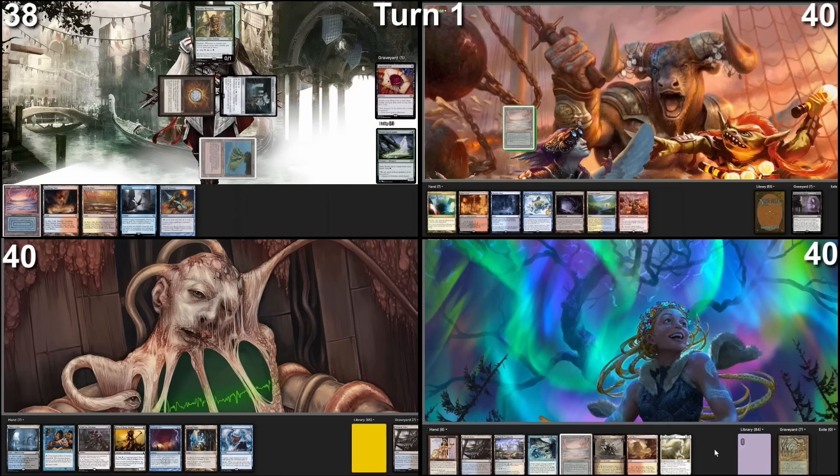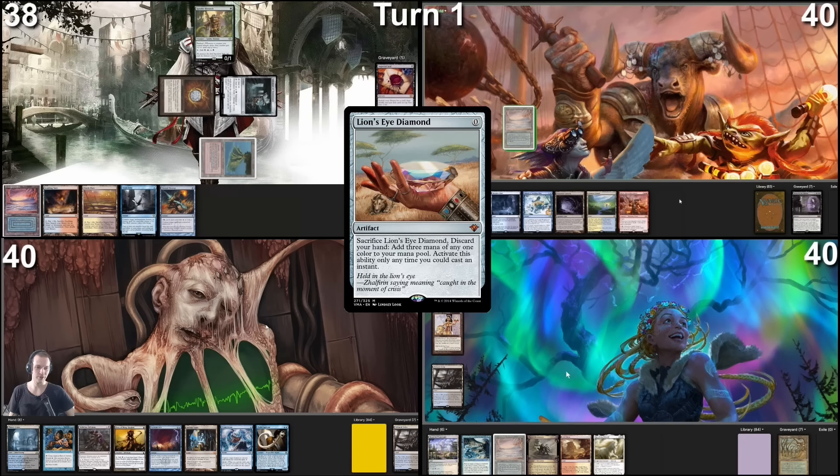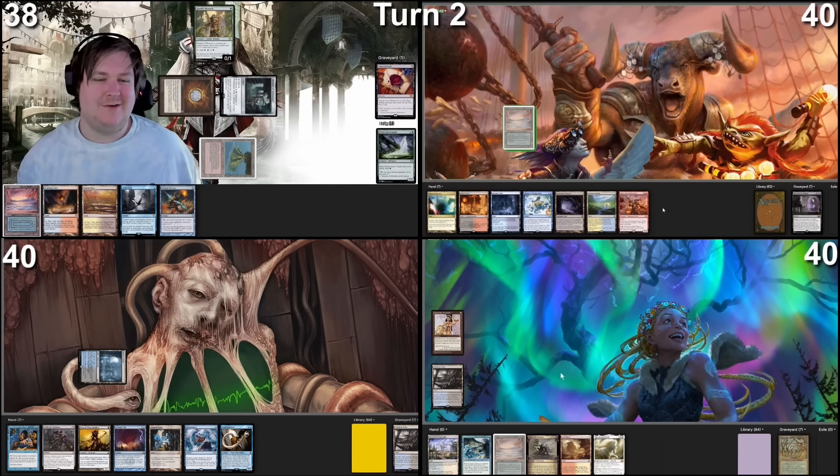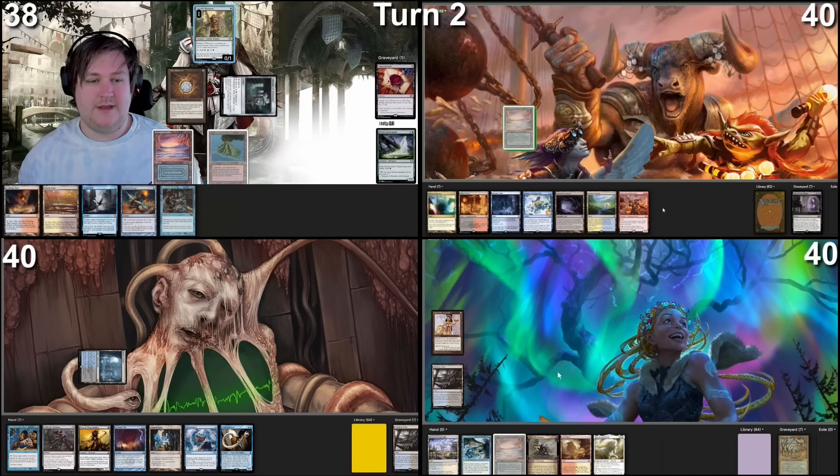Land for turn is Underground Sea. Pass. I draw for turn — I will play this Polluted Delta, play an LED, and pass. Draw a card, pass. Playing an Underground Sea, tapping three mana for a Rhystic Study.